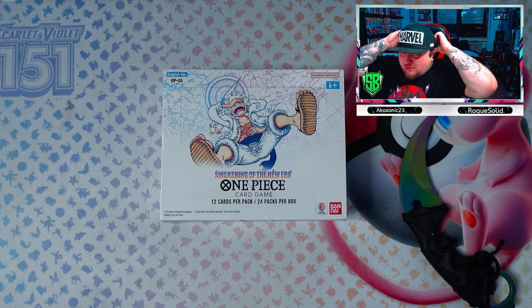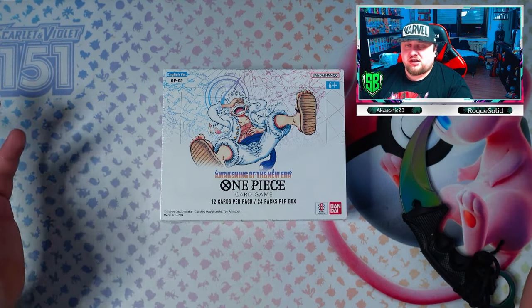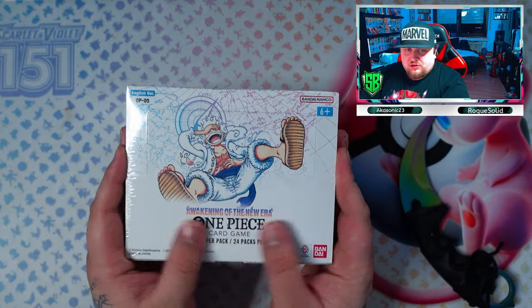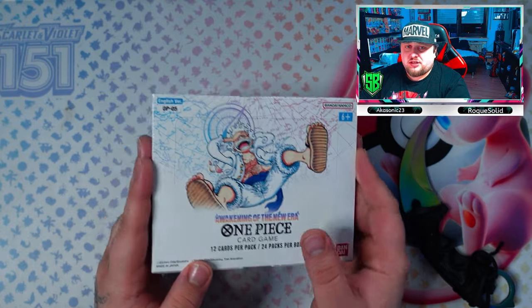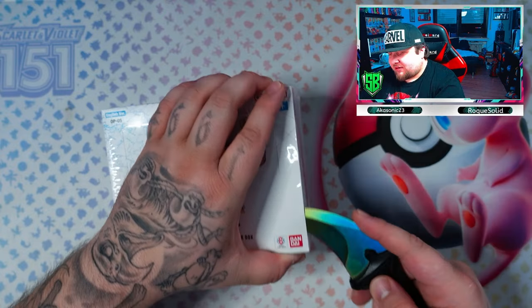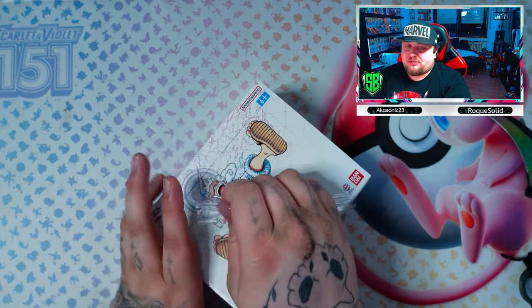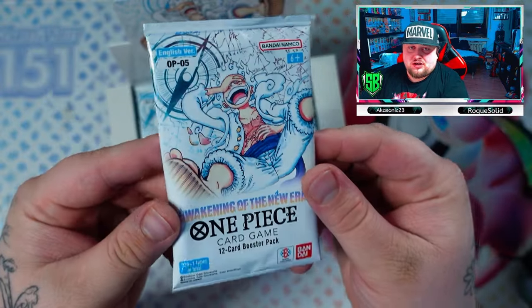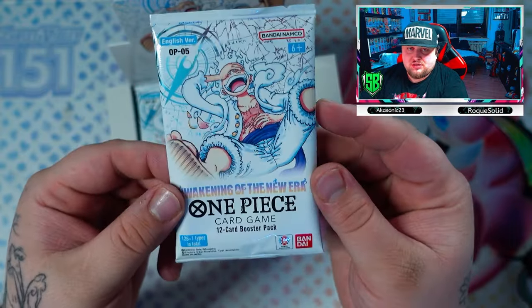The time has finally come — I've been waiting for this set to come out. I haven't opened the Japanese set at all because I don't collect Japanese cards. The box is mainly white, 'Awakening of the New Era,' One Piece Card Game — 12 cards per pack, 24 packs per box. We got Monkey D. Luffy in Gear 5 on the box art. I'm actually a bit nervous because it's just an amazing set.